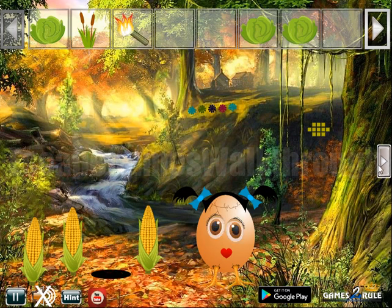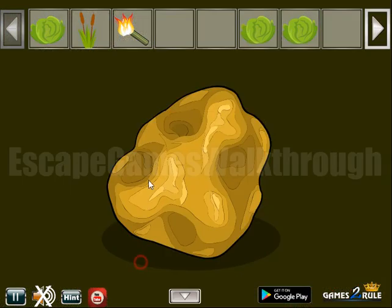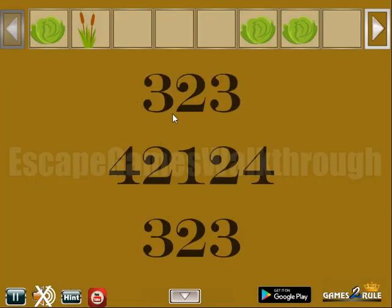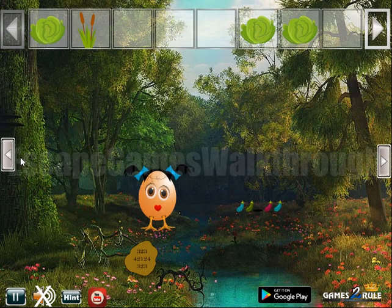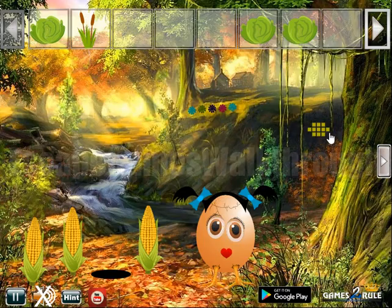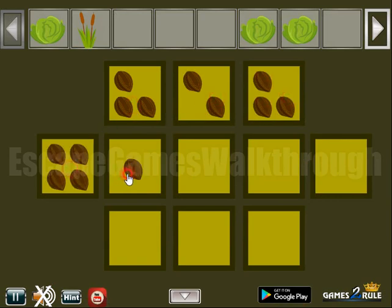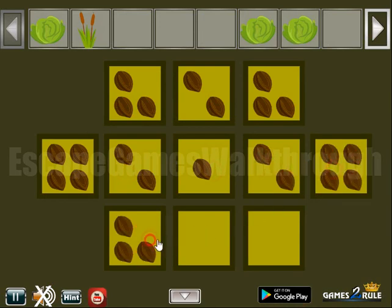We have one burning touch to burn this piece of gold and get this hint. We can see these digits from one to four — one, two, three and four, then three, two and three.